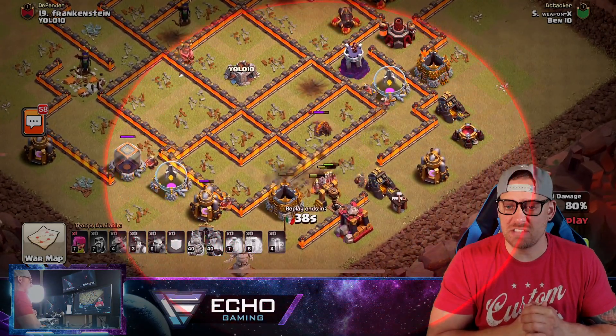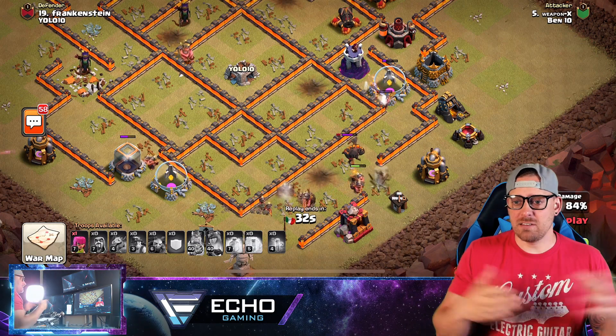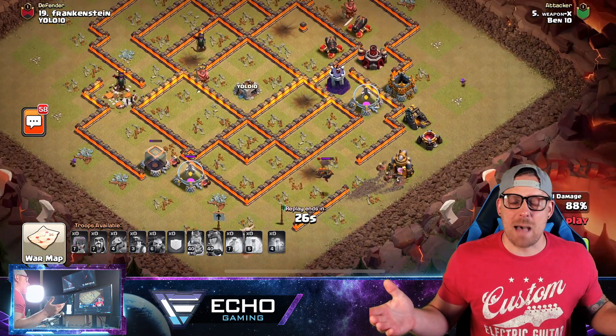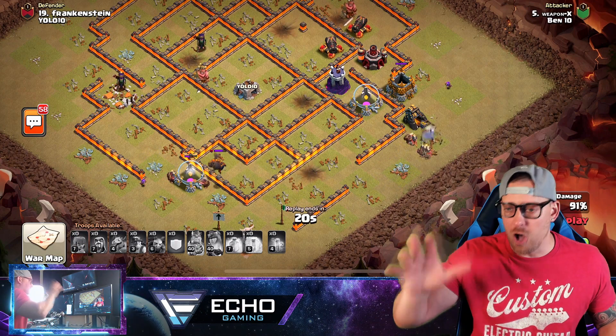They can't be targeted while underground either, so they really have an advantage — especially against Inferno Towers. When they go underground, the Infernos lose their target and it resets. The Miners come through and are never really getting ripped up by those Inferno Towers. Add a heal spell on top of it and you have a dominant strategy. Miners are my favorite troop inside of Clash of Clans, from start to finish.